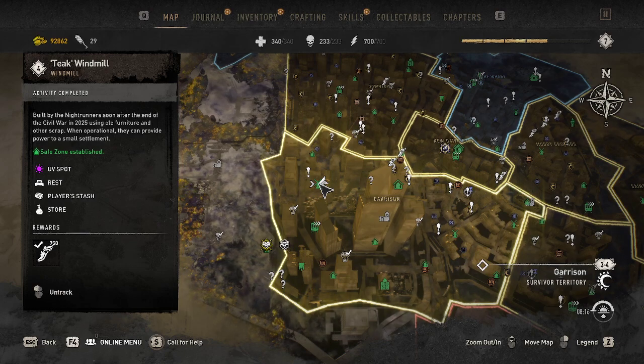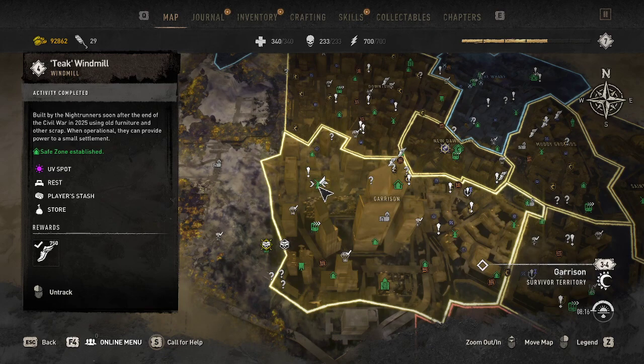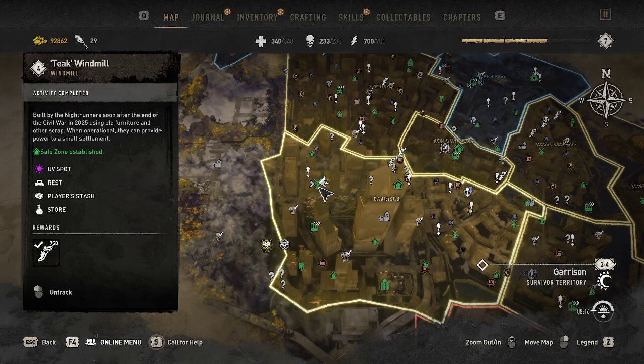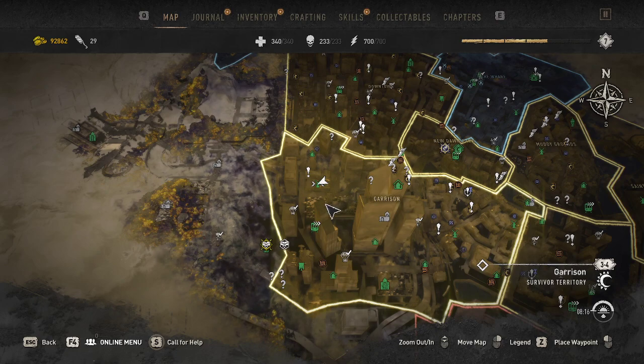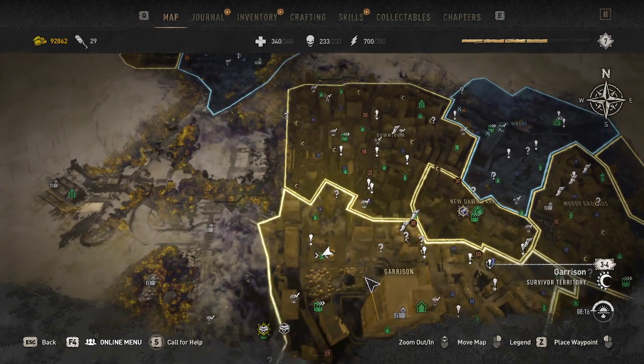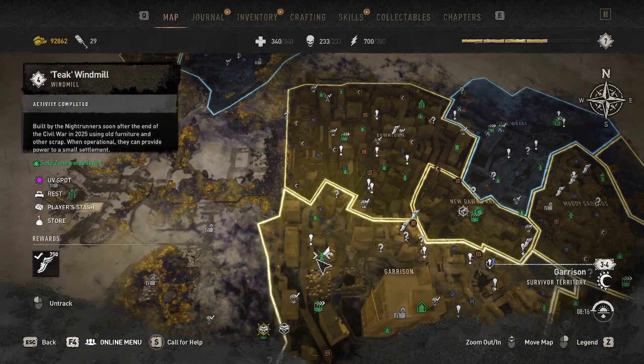Welcome back guys, we're going to be playing some Dying Light 2 and we're going to be doing the Teak windmill — going to be attempting to show you how to do it. Reminder, it's kind of cloudy. I've already done this one, I'm already halfway through the main questing. As you notice there's a couple buildings missing in the middle here — let's not talk about that. But yeah, we're going to show you how to do this one; this should be the last one.